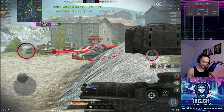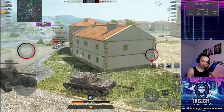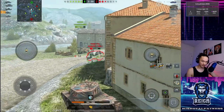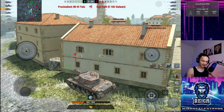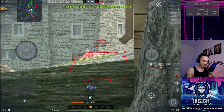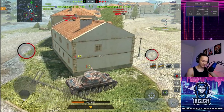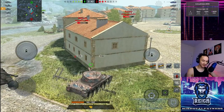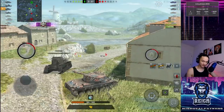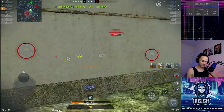If the Badger is still distracted, we might even be able to pop another shell into his drive wheel, taking that off. We might get YOLO'd by the Yoh, so let's run away from the Badger. I'm holding this position because I'm worried about that Yoh YOLOing me — I should be able to permaspot him if he does. I'm not trying to take shells right now because I'm a one-shot for that M6 Yoh. We did a pretty good job this game — 3,700 damage already dealt.